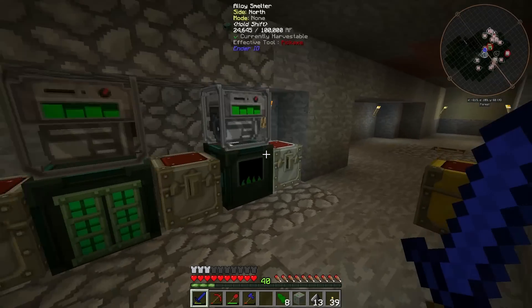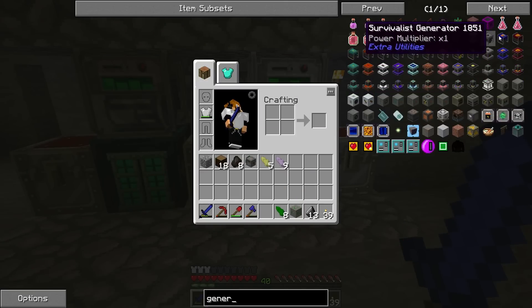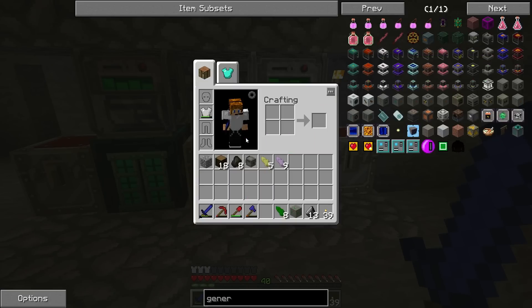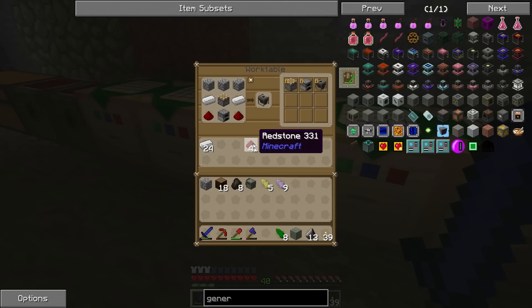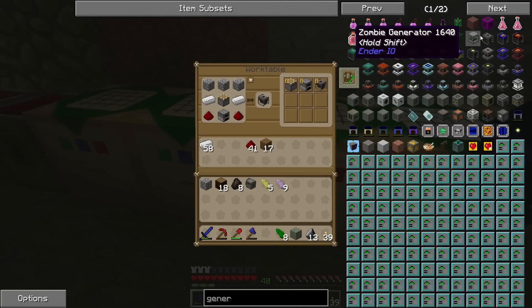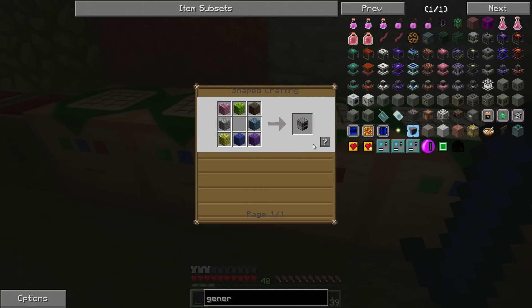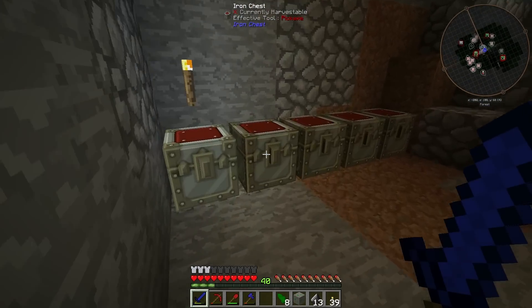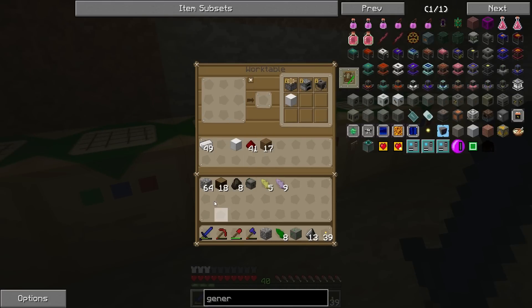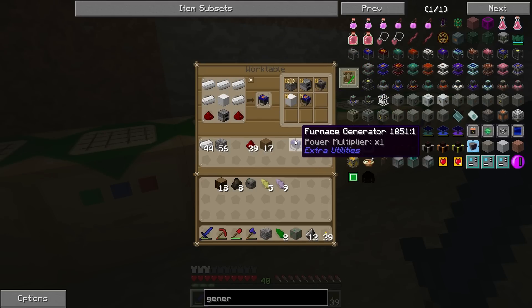While the Tinker's Construct grout is going, we're going to work on a better generator. This is the furnace generator — the one I would have made if I didn't want to show you the lower-end generators. All we need is a bunch of iron, really. We need an iron block — piece of cake — and a furnace. Let's grab some cobblestone. There we go. We already had a furnace set up — my bad.